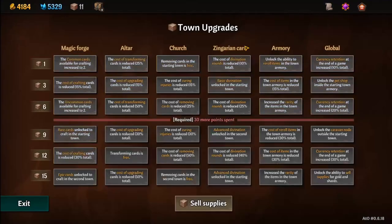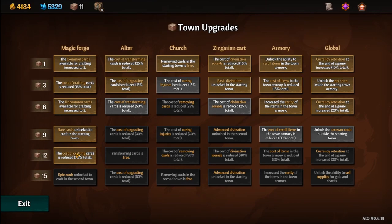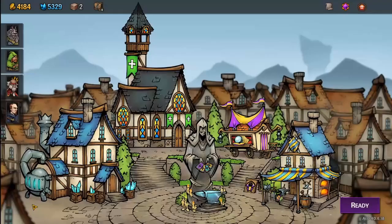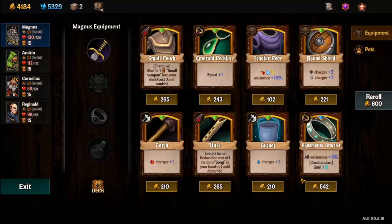Let's do a town upgrade first — we might be able to make stuff cheaper. We can transform cards, not too interested in that. Cost of divination rounds is reduced. Cost of re-roll items in the town inventory is reduced. Unlock the caravan node outside the starting town — I don't know what that means, so I think I'm actually going to take this to find out.